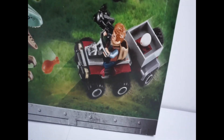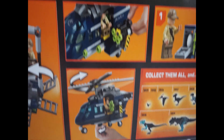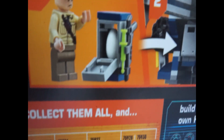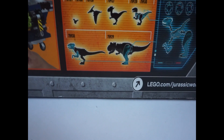You get the helicopter, a quad with a back attachment, and a cage trap for Blue. At the back of the box we can see the play features: a hook that's able to pick up the cage, the cage locking in on Blue, darts that shoot, the helicopter propeller spinning with a knob, and a crate that attaches to the back of the helicopter. Pretty cool — let's get right in.